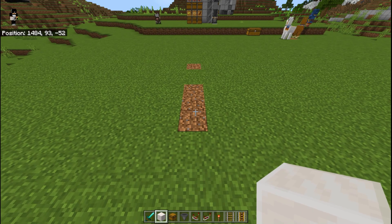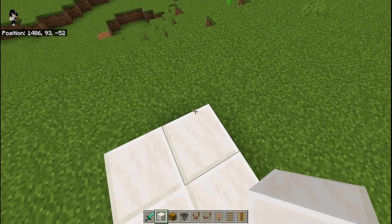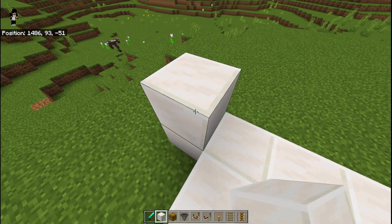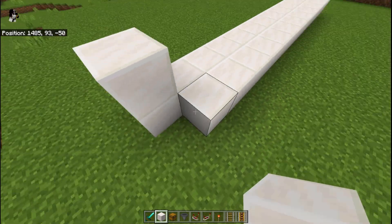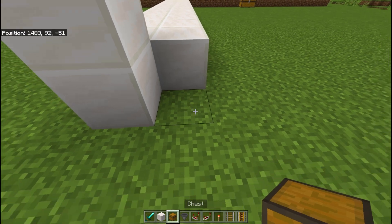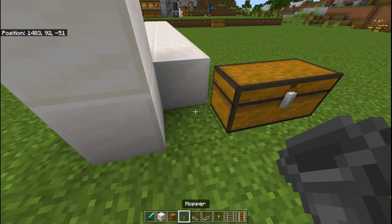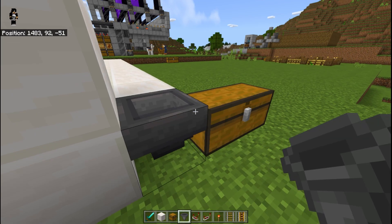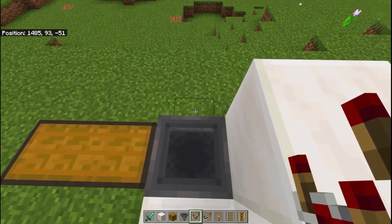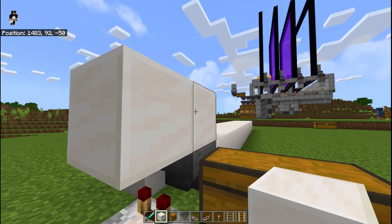So friends, first of all you have to make a platform of 13 by 2. Two blocks out, you have to extend it like this. Then you have to go here and place the chest, make a double chest, then take a hopper and connect the hopper to the chest. Now you have to take a redstone comparator and place it like this.